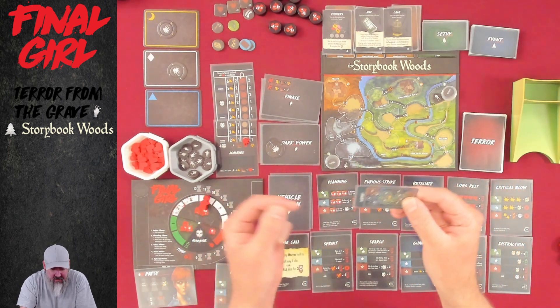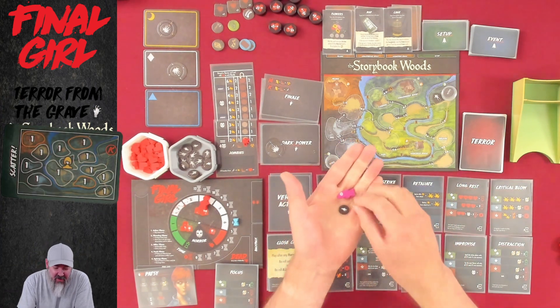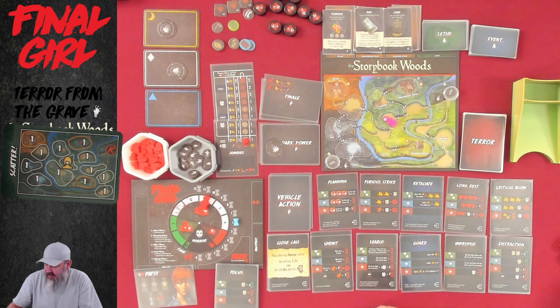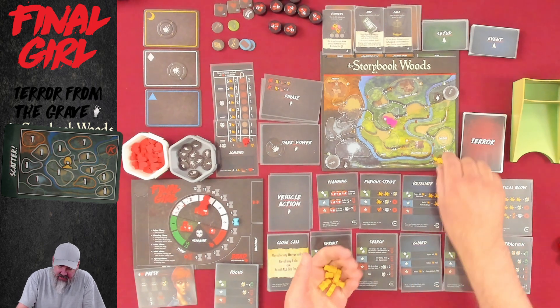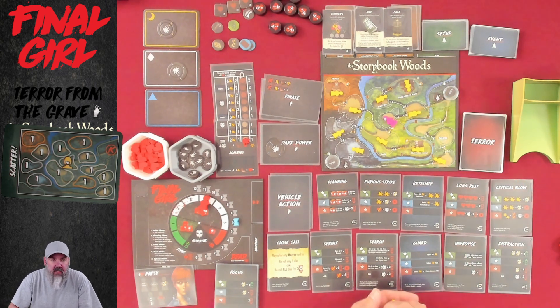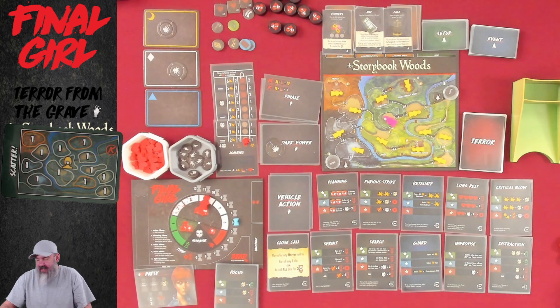The setup card shows Scatter — this is awful. The killer spot is the escape zone, so we're starting with three zombies all together. We start dead center of the map, and every single space on the map except for the escape zones has a victim, which is awful — because the zombies, if they don't have a target they can reach, they will panic and shamble. In this case they're gonna have plenty of targets to move all over the map.